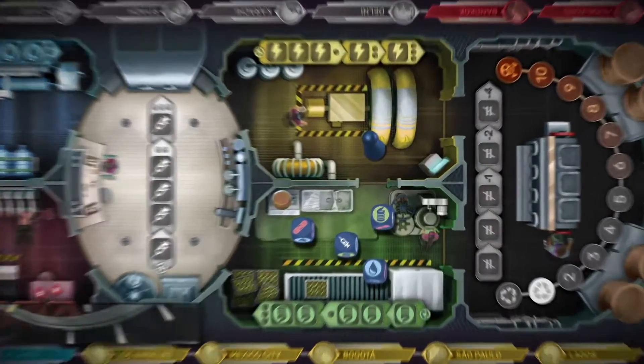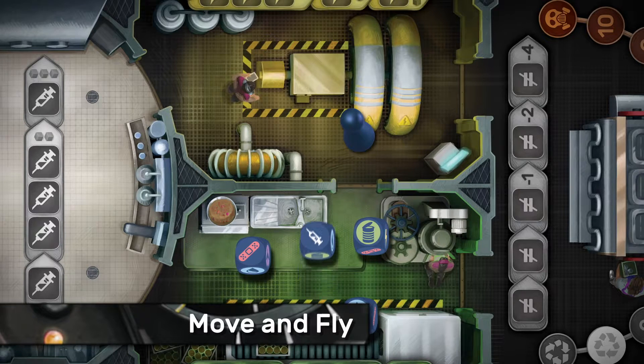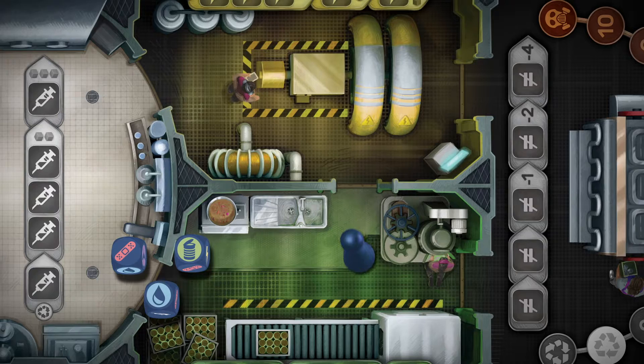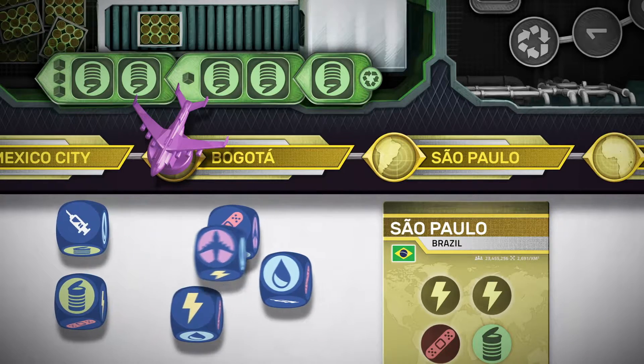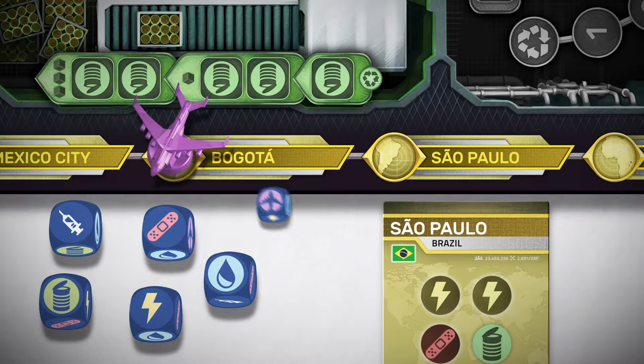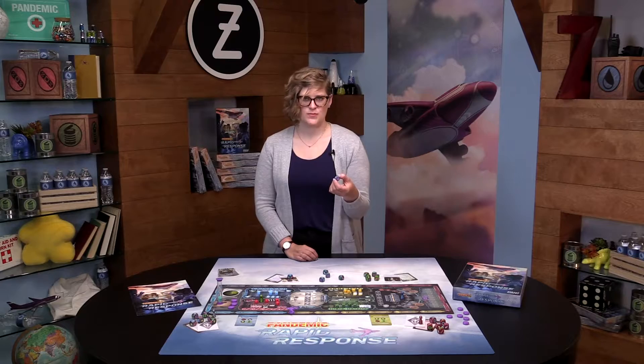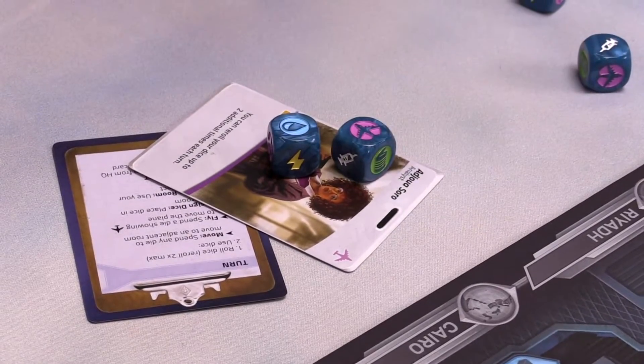A player may re-roll a die they haven't used yet up to two times. To move around the plane, a player may spend a die showing any result to move their pawn from one room to an adjacent room. To fly the plane, a player may use a die result showing a plane icon to move the plane to an adjacent city in either direction. Once a die has been used, place it on your roll card to indicate that you cannot roll it again.